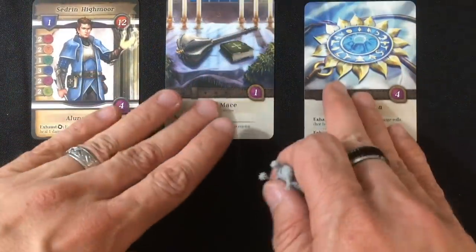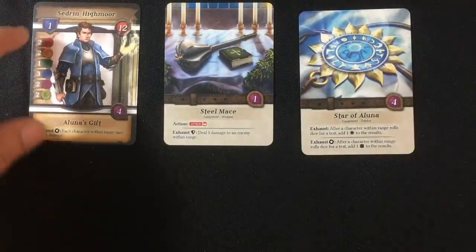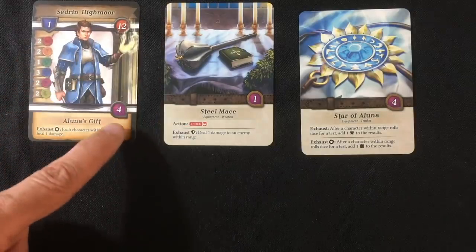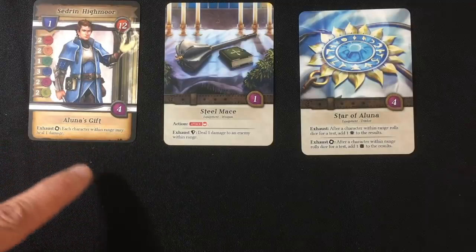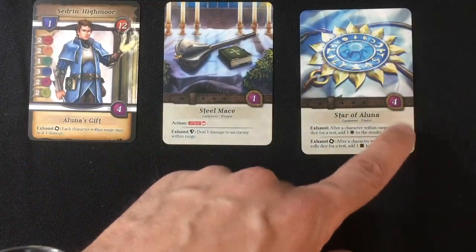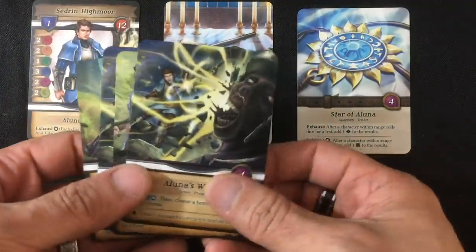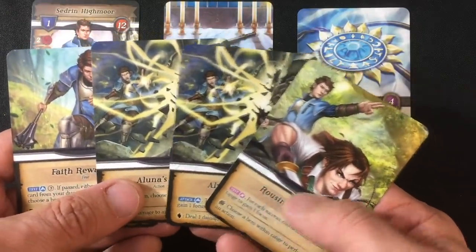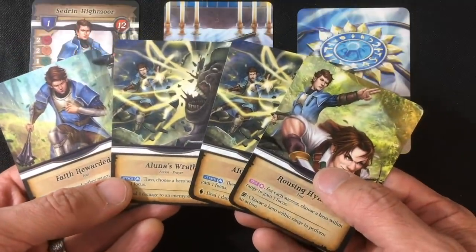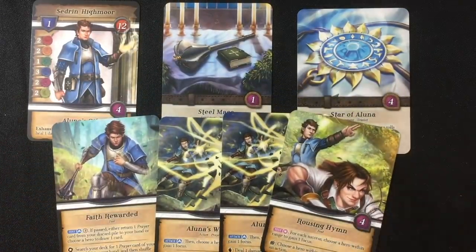Next, we choose our heroes. In the demo copy we only have two, so I have Cedrin the healer. Here he is looking pretty cool with his mace. His hero card has statistics from one to three for six different skills, his armor value of one, twelve damage he can take, and the range of his basic ability, Aluna's Gift. He starts with two equipment: his basic weapon with range one, and a support ability called the Star of Aluna that lets him add dice to people's checks. I draw four cards: two copies of Aluna's Wrath, a Rousing Hymn, and Faith Rewarded. I could mulligan, but I just want to show how the game plays.